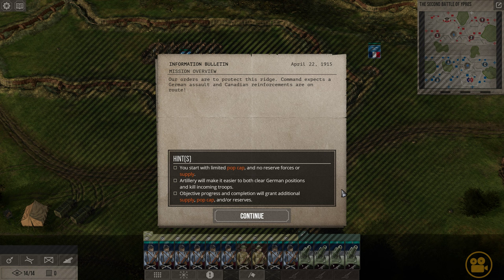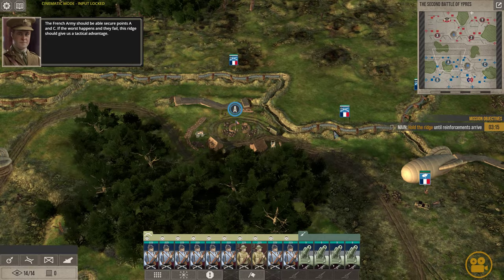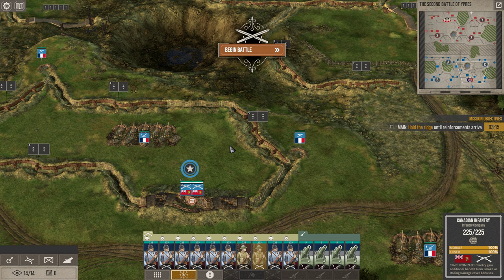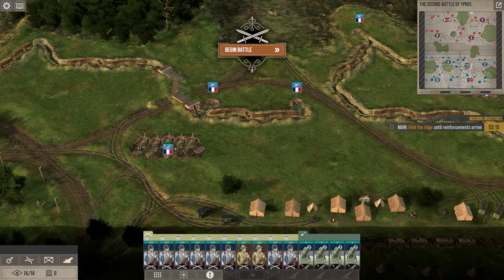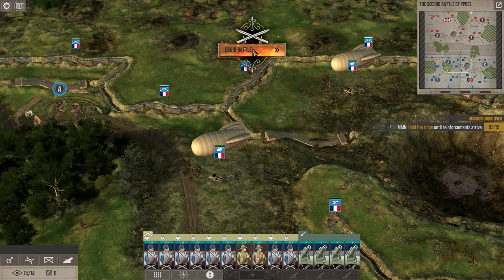Our orders are clear: protect this ridge. Command expects a German assault and Canadian reinforcements are en route. We are to provide support to the French army by filling holes in the line. There aren't a lot of French forces in this sector, which is likely going to cause issues. I can't move my guys in pre-deployment. There are some French forces here, but the line is thinly manned and poorly defended, especially once you start getting into the chlorine. We do have four units of artillery and a couple of machine guns, but the front lines are pretty poorly defended.